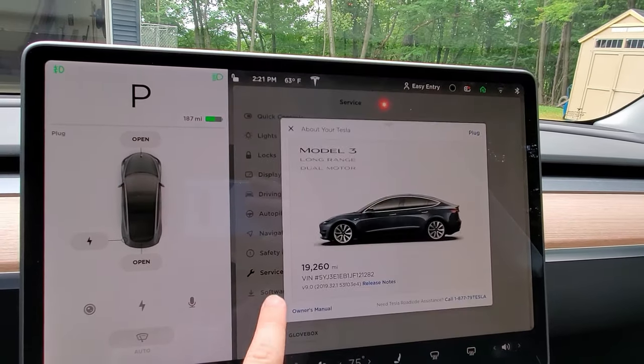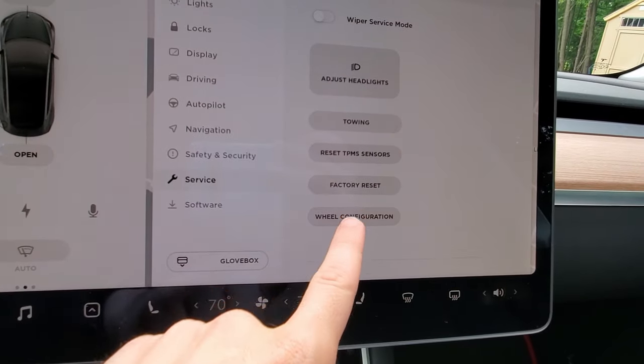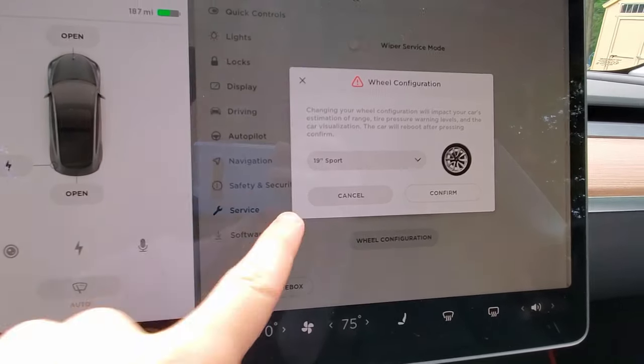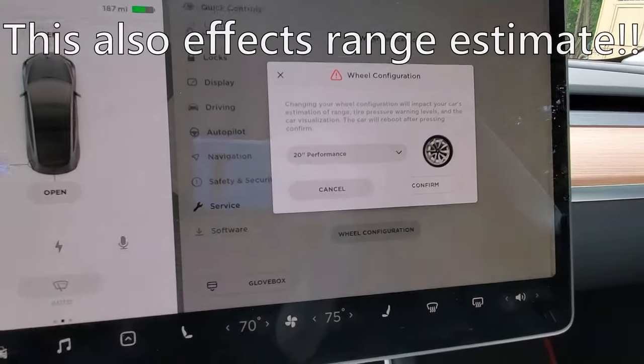So if you go into Service, you can see there's a new option: wheel configuration. And from here, you can choose all the different wheels — so 18s, 19s, or the performance.